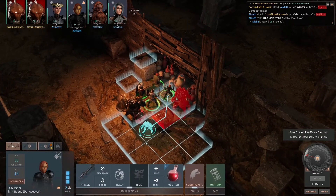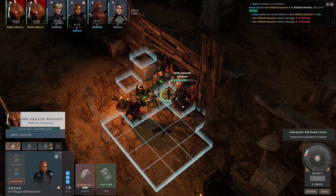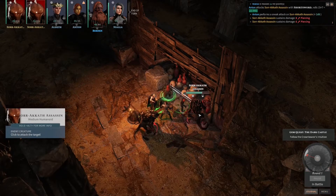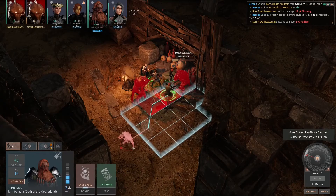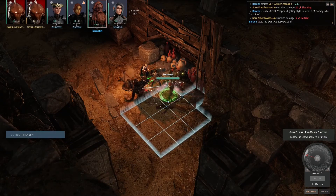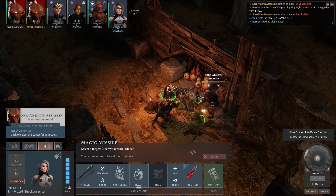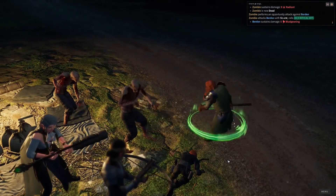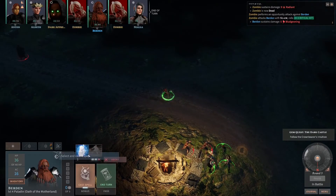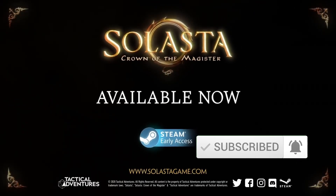Conclusion. Solasta Crown of the Magister is one of the freshest, best new RPGs out there right now — it's just so fun to play. And while you can see at times that it was made by a small studio, you can also see quite clearly that this game was made with a lot of love and effort. Tactical Adventures really captured the soul of a D&D campaign: different character types engaging each other in banter, different ideas on how to tackle a quest, and dice rolls for everyone. Combat is the best feature of this game — every big fight is like a nice puzzle, much like classics such as XCOM or Divinity Original Sin 2. I would recommend Solasta Crown of the Magister to any RPG lover out there, and I'm giving it a solid 8 out of 10. You can play the full game on PC, available on Steam and GOG.com since May the 27th.